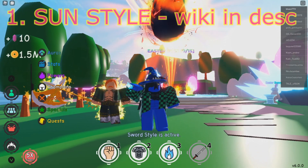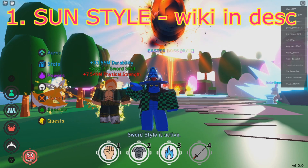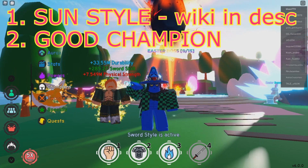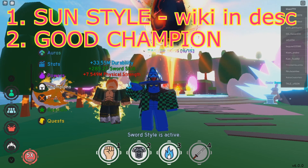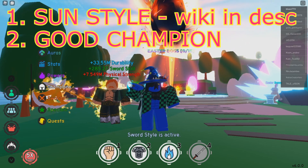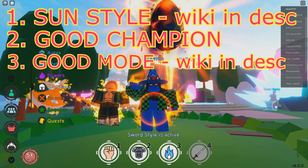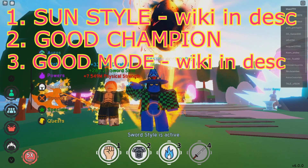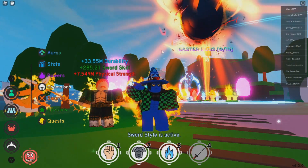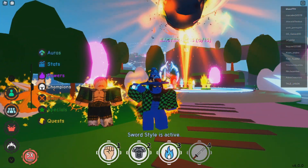What you're going to need is one Sun style, which is acquired from one of the sword styles. You're going to need a champion like Escanor, or most of the other ones work. You just need some sort of high-damaging one — the best ones I found are Sasuke and Escanor. You get the Sun style from the demon in dimension 5. I'm going to be showing you guys how to beat the boss.